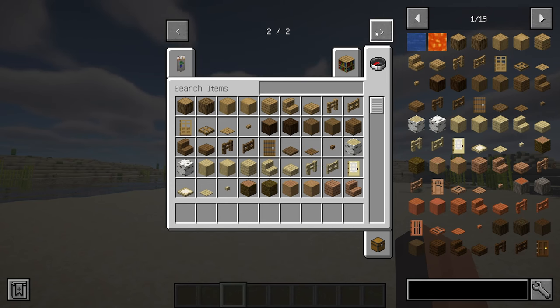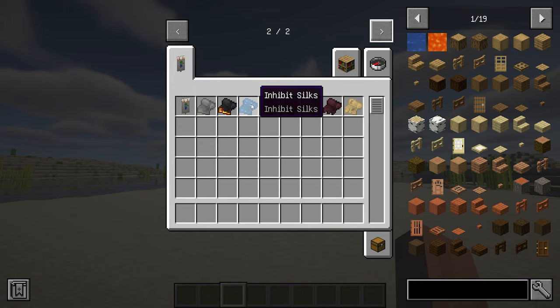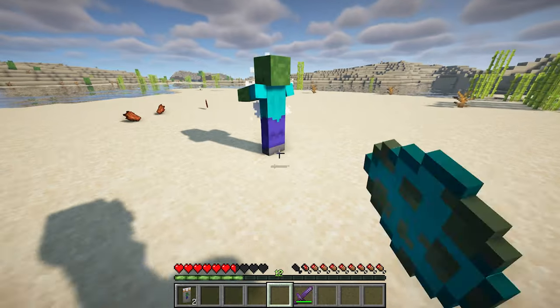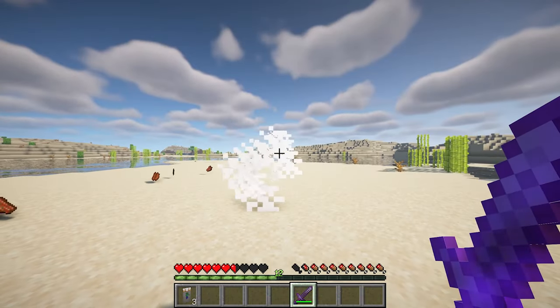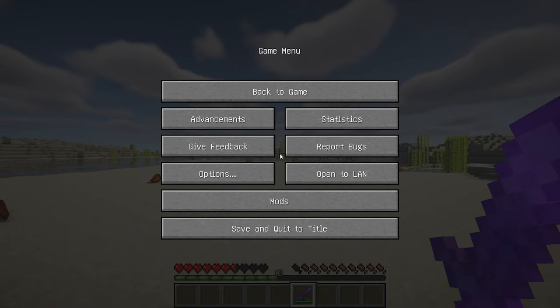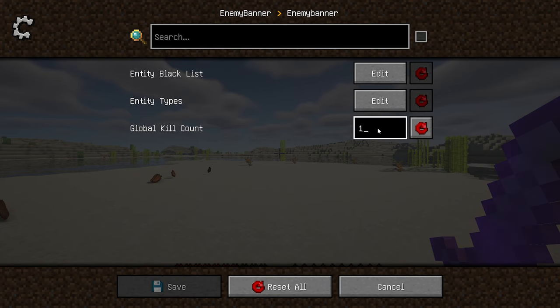Enemy Banner is a mod inspired by the Enemy Banner from the popular game Terraria. It introduces a unique gameplay mechanic where entities that reach a specified kill count — by default 50 kills — will acquire a corresponding enemy flag. The mod allows you to customize the kill count for specific entity types and configure a blacklist of entities that you do not want to trigger the flag acquisition.